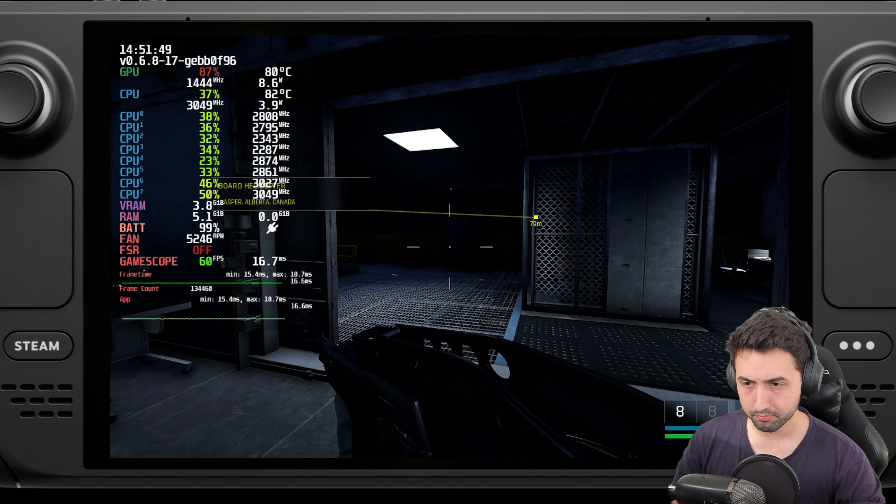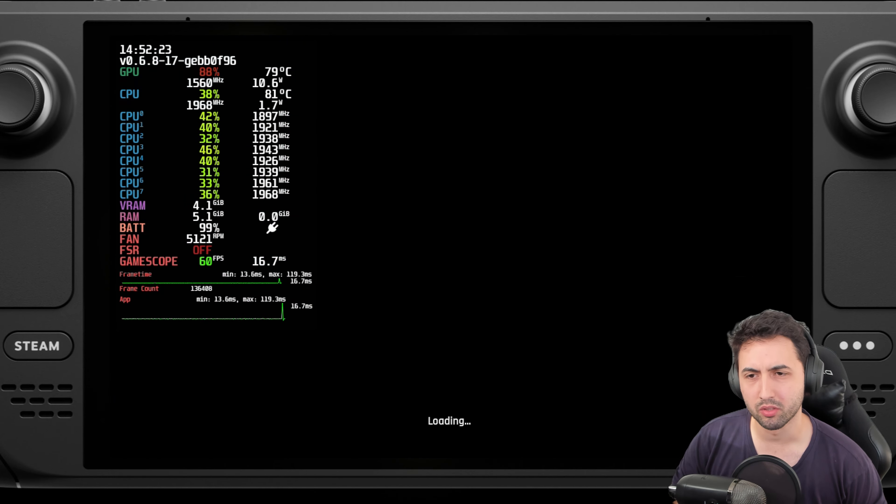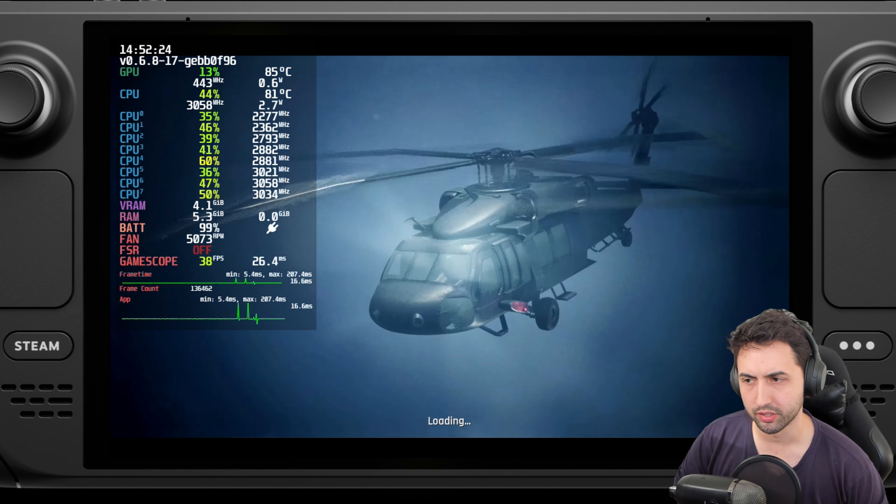I'm going to a level — it's actually the second level of the game — called Pandora Institute. I'm selecting that level because there's a good amount of reflective surfaces and I dropped frames there on my computer too. So let's go to that one right away. Hopefully we're good.